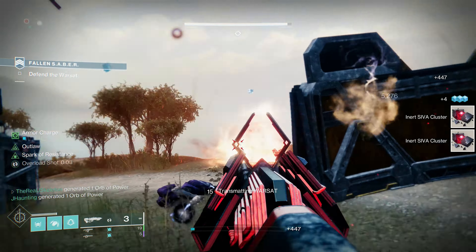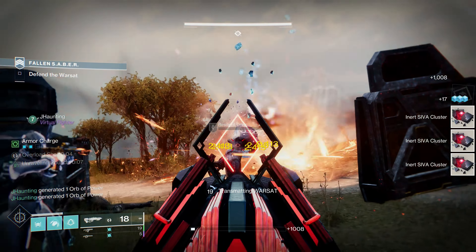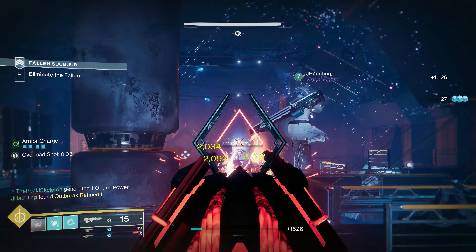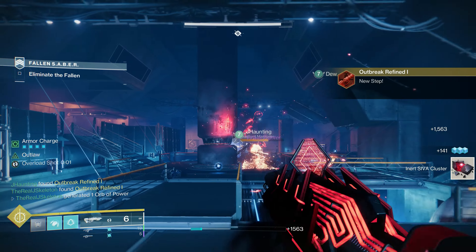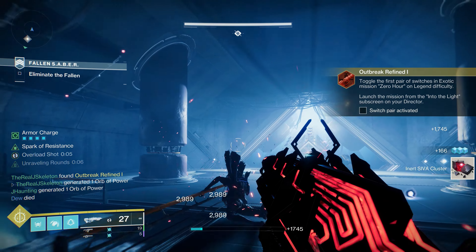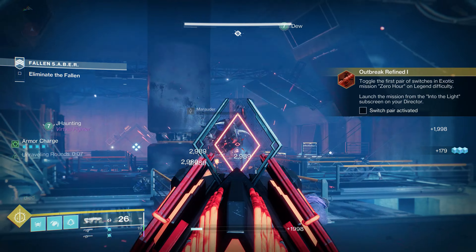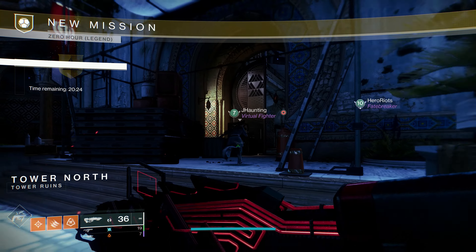The first thing we're going to have to do is collect SIVA clusters. We're going to go to the Cosmodrome — you can go into a strike, do public events, do whatever you want. You just have to get kills, specifically on Fallen enemies. I don't think you have to use the Outbreak Perfected. Once you get 20 clusters, you'll see the quest step pop up saying you're done, and we can continue to the next step.